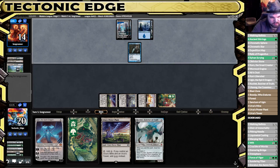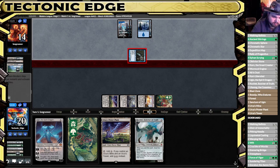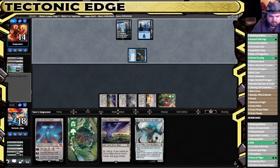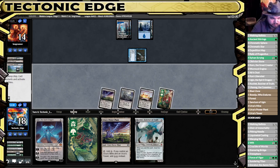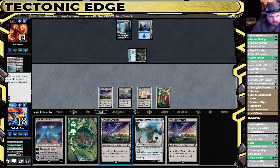Another Field of Ruin here would be painful. Knocking on wood that doesn't happen. If they have the Path in hand, they could theoretically play a little aggressively and go for like a Jace here. Okay, they're just gonna hold up a Counterspell.